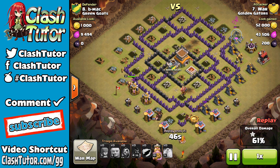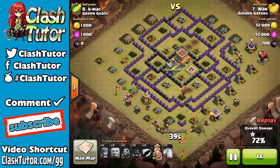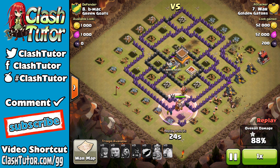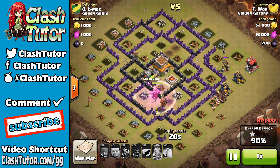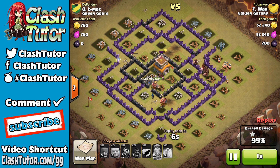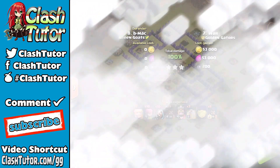Super sweet hog attack. The double giant bomb placement probably wasn't too great — you want those double giant bombs to be vertical, placed between two defenses so hogs trigger them moving from one defense to the other, not while attacking the first. Even still, pretty sweet that he took that out. Just perfect execution to have two groups of hogs wrap their way around the base and meet together in the south for that final heal. Nice attack, War from Golden Gators.